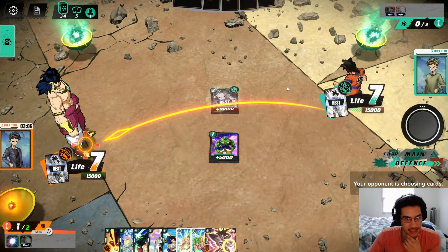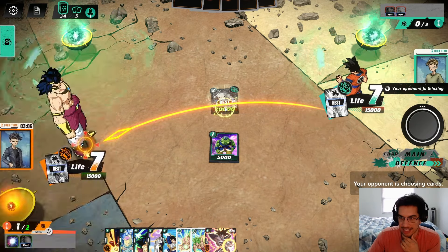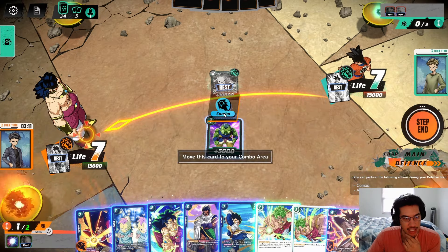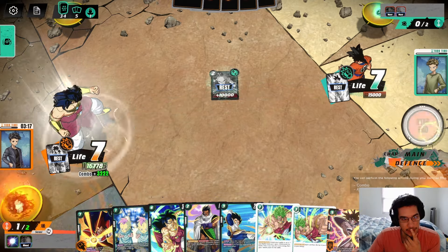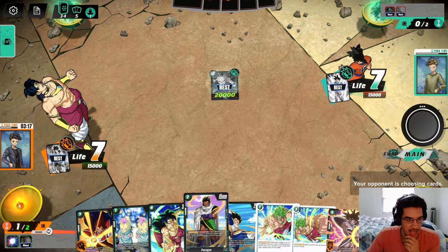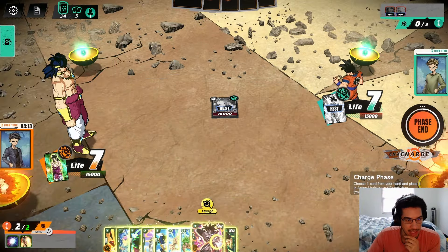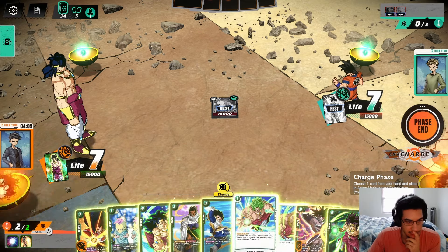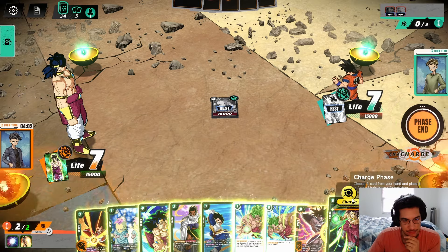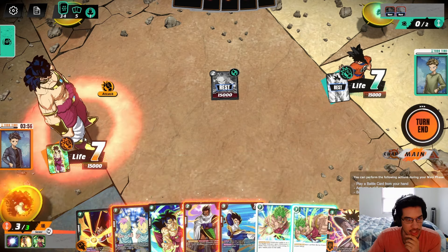The opponent drew a card because they attacked with their Goku — Goku draws a card anytime he attacks. The opponent only attacked for 15, so I'm going to go here and combo to go to 20, using the card on the field to defend. Now I want to play a two-drop, but I need to charge something first. Let's charge this big Broly. I could attack first and then draw — so what if we attack first into the Krillin? We draw a card and get another Broly.